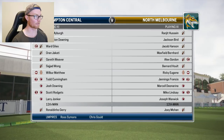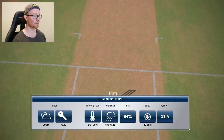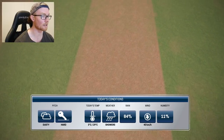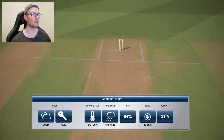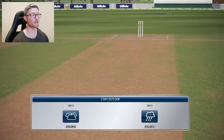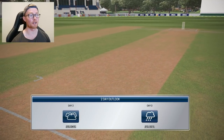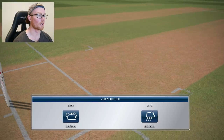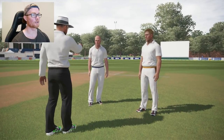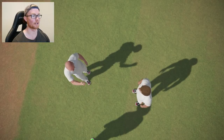Old Ward Giles is the captain. We are batting fifth. There's an 84% chance of rain, so it's pretty much on the cards. I've gone with the Allan Border feel for the ground, just because there aren't many stands or anything around — it's probably the most realistic club cricket ground we can choose.